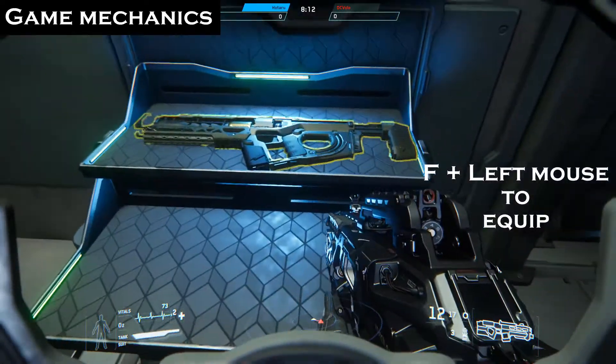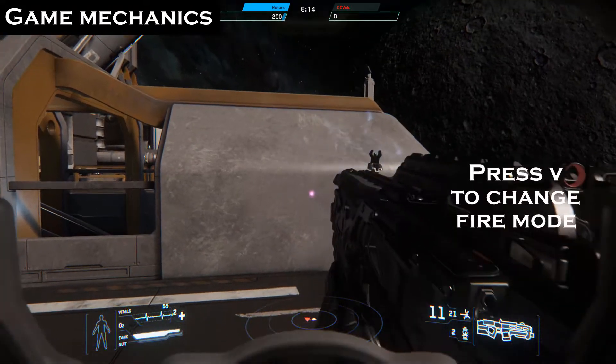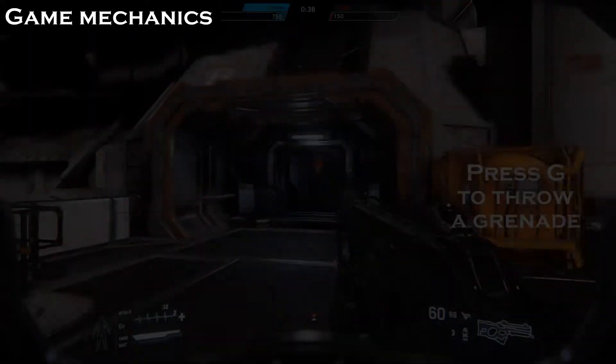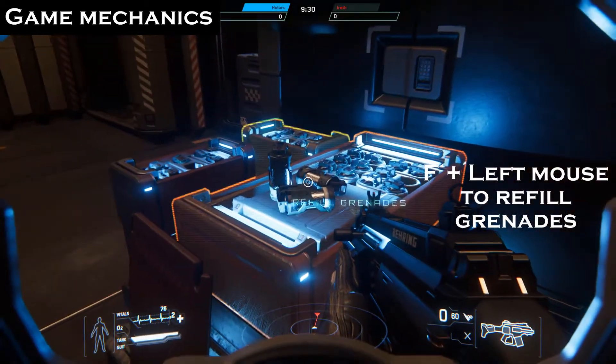You can find weapons on the map, but they will disappear when you die. With some weapons, you can use different shooting modes by pressing V. Try all the weapons to see what they can do. To throw a grenade, press G. Refill grenades at crates on the map.